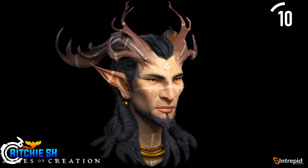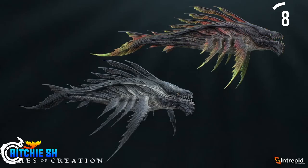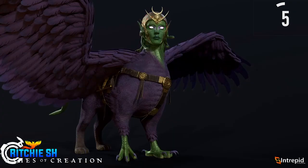Moving on from the characters, we got this fish-looking guy that's said to be an Alpha 2 raid boss, and then we got another cosmetic mount skin preview.